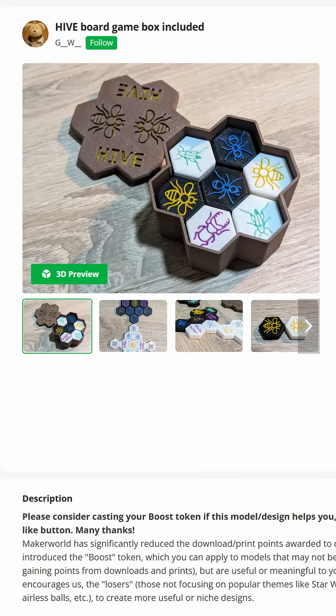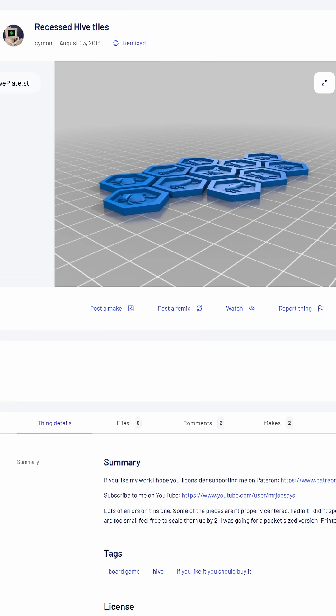Except maybe not this version of Hive. While I do appreciate the work that G_W did on this version, it just ended up not being exactly what I wanted. It would be nice if instead of these icons, they had like dimensional bugs on there. I actually started working on this before I even had a 3D printer more than a decade ago — maybe it's time I revisit that.